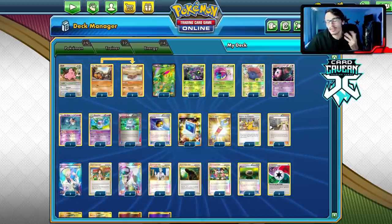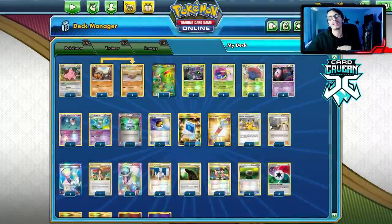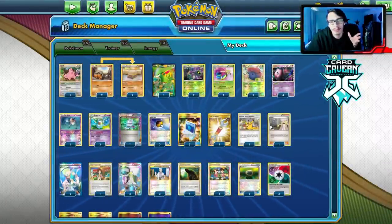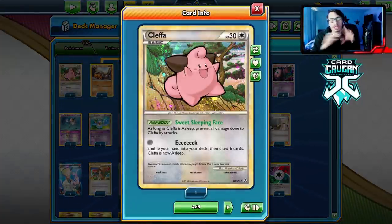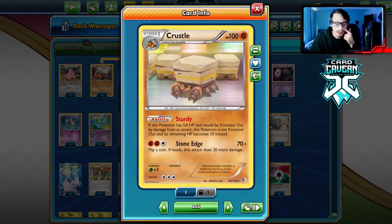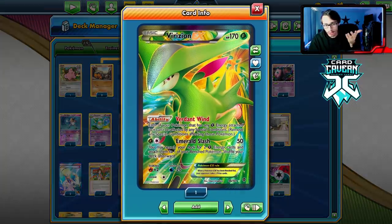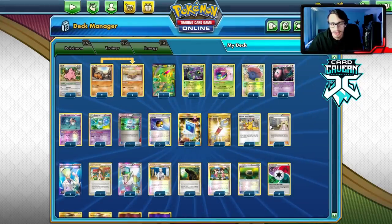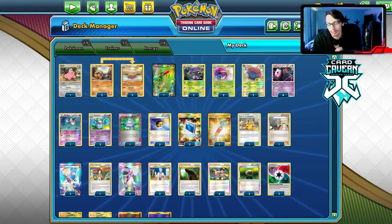Mew does have 60 HP — you can beat this deck if Mew doesn't set up quick enough. I'm using stuff like Cleffa in here to buy time while Mew is on the bench and just hope we don't get Pokémon Catcher'd. There are Pokémon that can attack and poison you in Legacy, so I have a Virizion in the deck so we can't be poisoned. I also have a Mr. Mime to protect from bench snipe attacks.